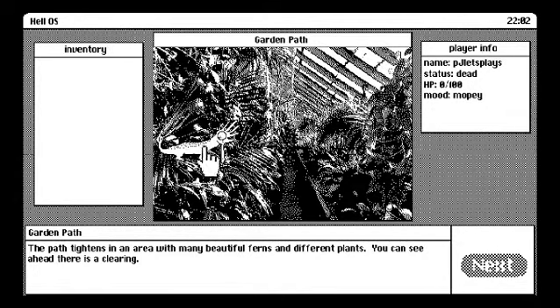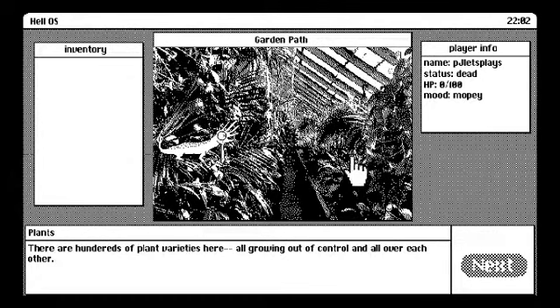Here we've got a little bit of animation with this weird hand-chameleon buddy. There are hundreds of plant varieties here, all growing out of control and all over each other. So we're in some kind of abandoned greenhouse, I guess.